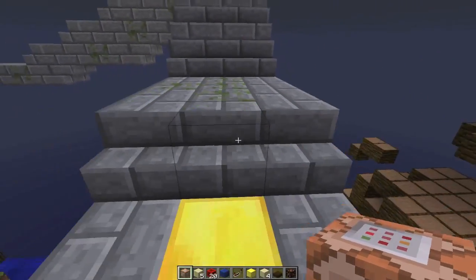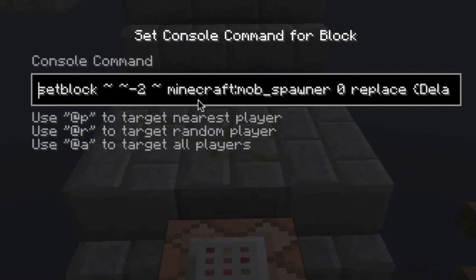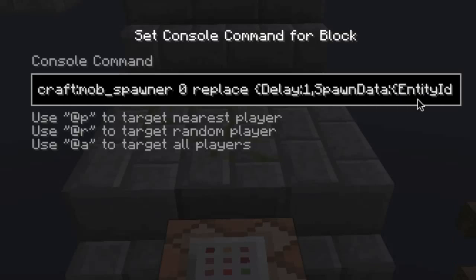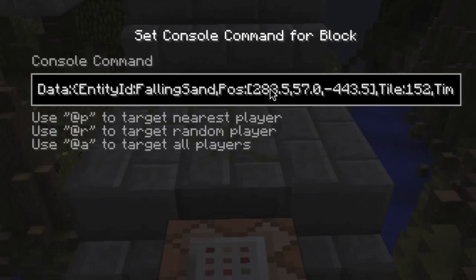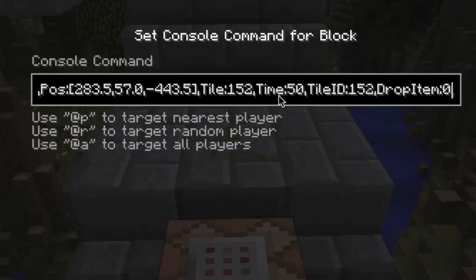This command is exactly the same as the other mob spawner commands I've shown in my other video. The only difference between a normal mob spawner and this one is that it now has some extra data. The spawn data entity ID is falling sand, so it's spawning a falling sand entity, spawning it at this particular position — which is that row of command blocks. The tile is what the command block is going to turn into: 152 is your redstone block. Time is just how long that block needs to be displayed for. Tile ID again — which is the redstone block.